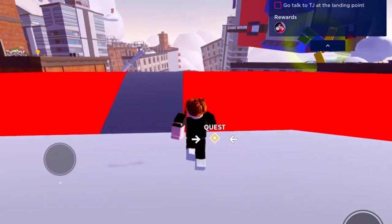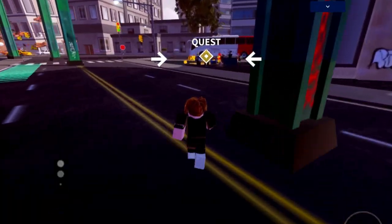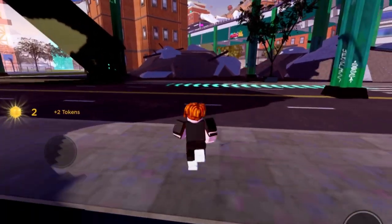Now follow me. Press E to talk. We need to find 5 giant pretzels around this map.